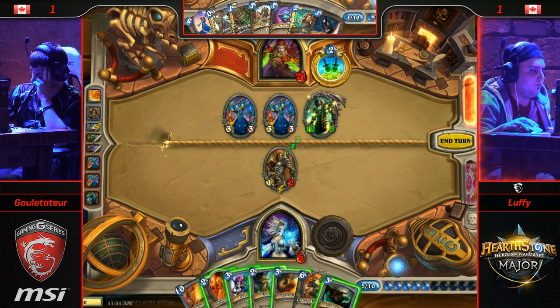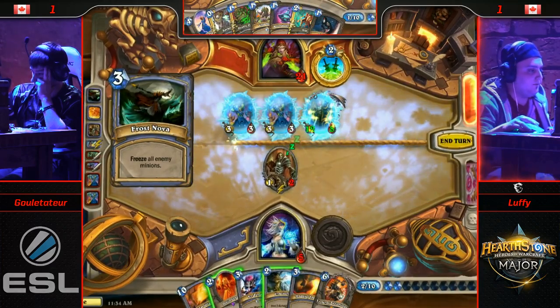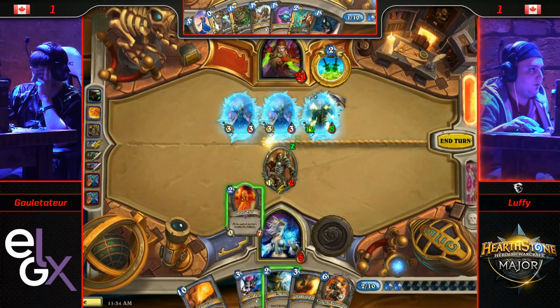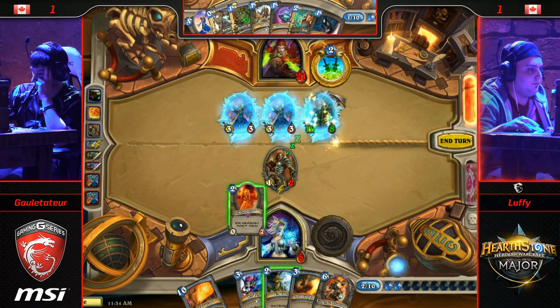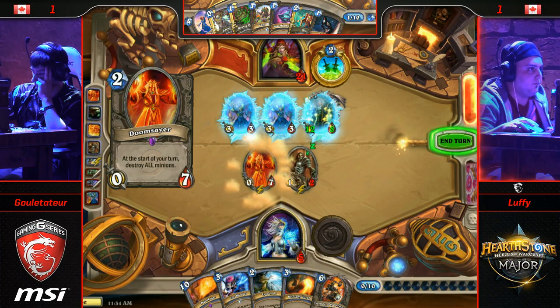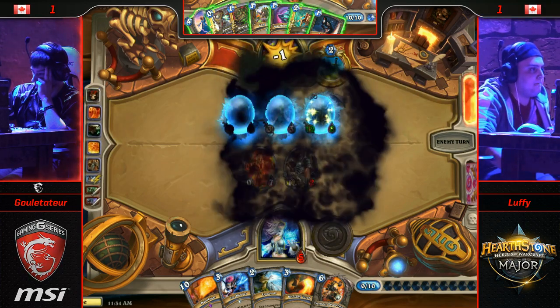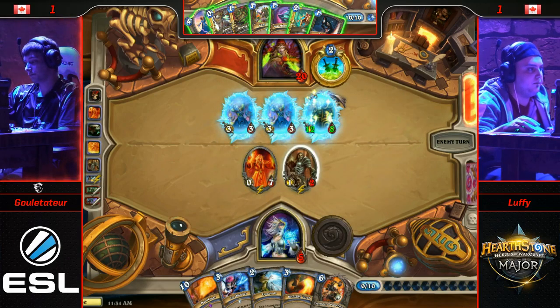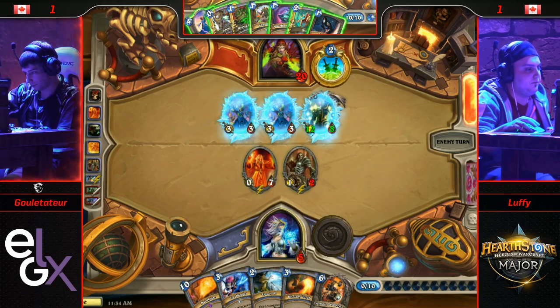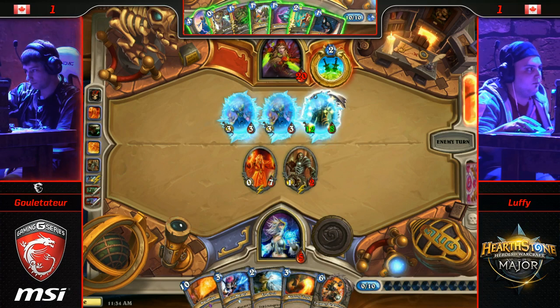There it is — that's going to keep him in the game for at least another turn. Frost Nova Doomsayer, right? You know he's got the Sap. Is there any merit to Frostbolting? I think Frostbolting would be a little better here. I like the Doomsayer though — this increases the Fatigue damage a little. The thing I do like about the Doomsayer: he can't Sap the Acolyte now. That's a really good point — that is a draw, and that is incredibly important.